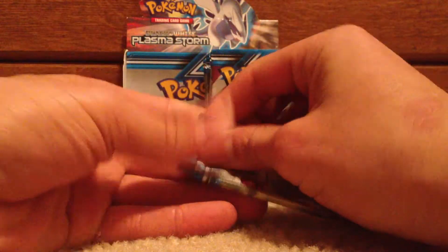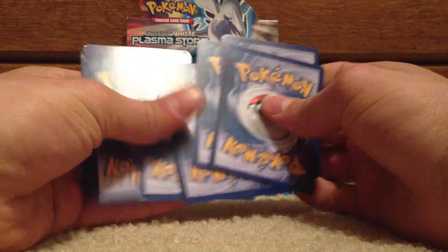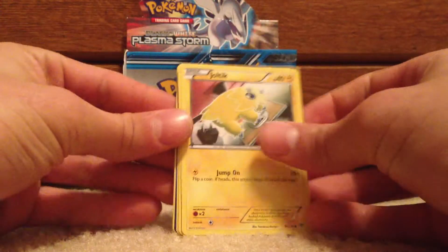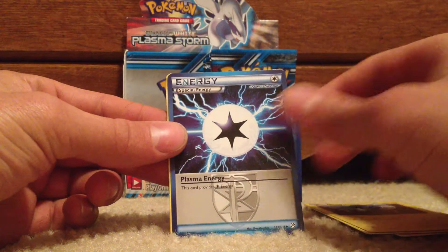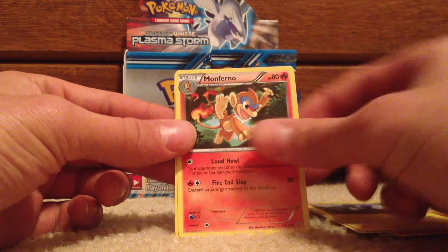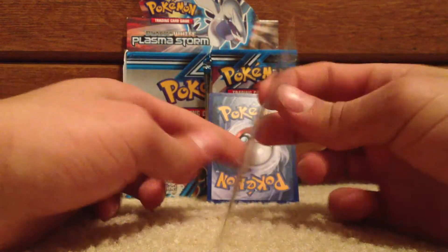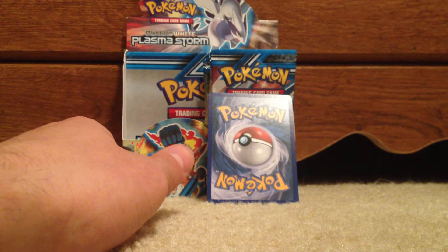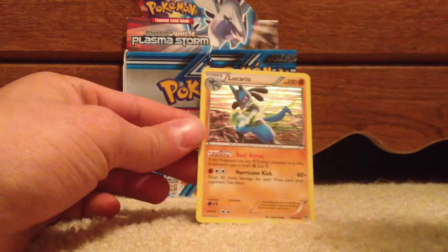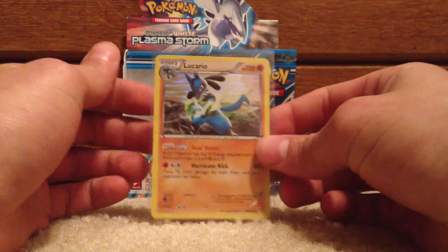Lightfire Pack. Joltic, Vanillite, Ryolu, Chimchar, Magnemite, Special Energy, Plasma Energy, Monferno and a Girder. Reverse is a Clang. Rare is a Lucario Hollow — so another nice Hollow there to go with the other ones from this set.